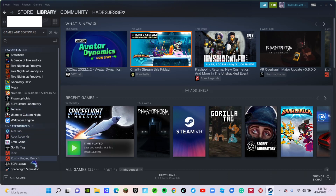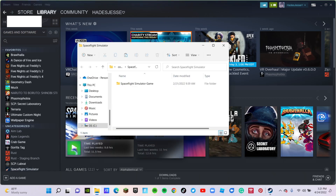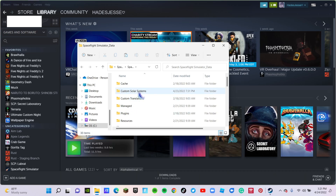From Steam you want to open Space Flight Simulator, then go to Manage, Browse Local Files, Space Flight Simulator Game, Space Flight Simulator Data, and then you want to go to Custom Solar Systems and just paste it here.